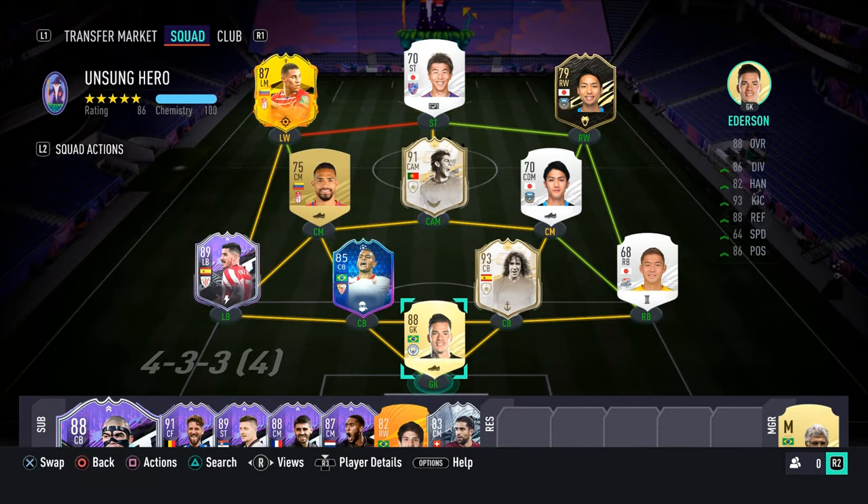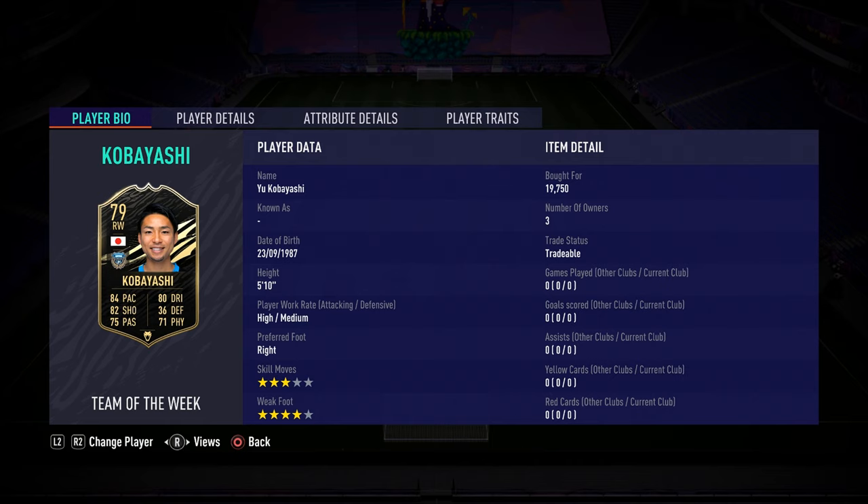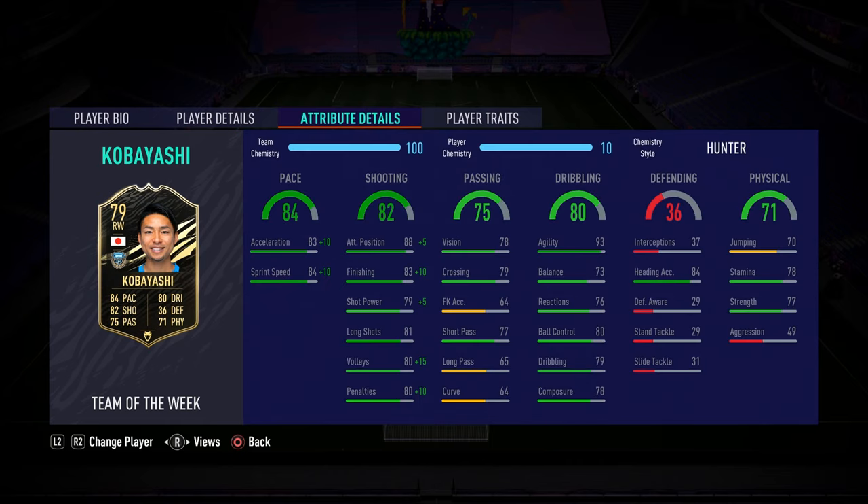Hello and welcome back to a brand new episode of Unsung Hero. This week's hero is going to be Yu Kobayashi — 3-star skill move, 4-star weak foot. Pretty good stats for a winger, only that balance is a bit too low. I'll probably use him as a striker.